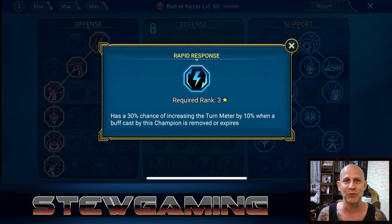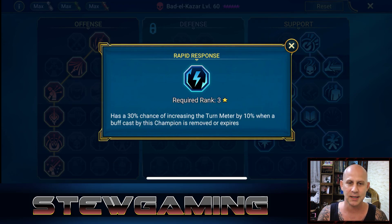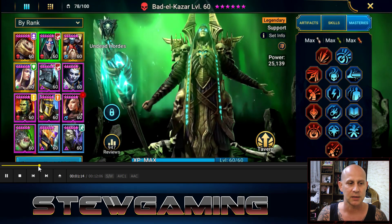Looking back at reflex gear gameplay on the Nightmare Clan Boss, I kept seeing turn meter boost non-stop from all my champions. I want to talk about Rapid Response in the support tree and also Arcane Celerity. Rapid Response gives a 30% chance to increase turn meter by 10% whenever your buffs or debuffs fall off.